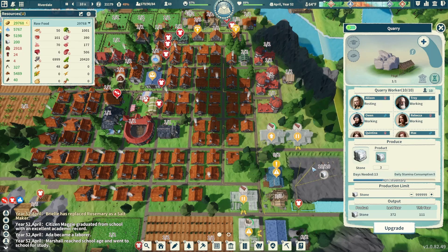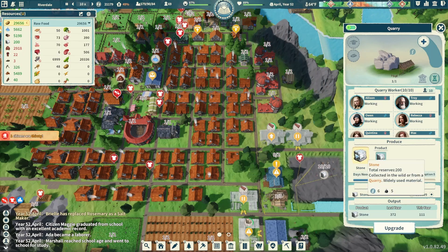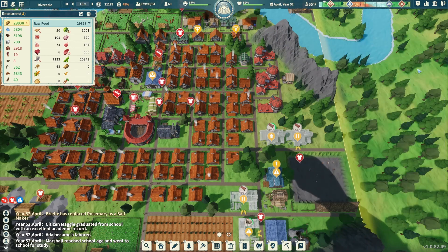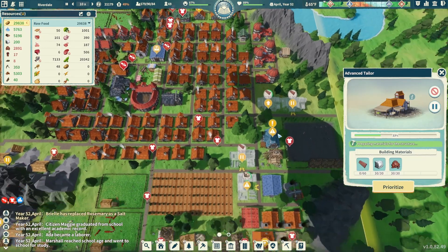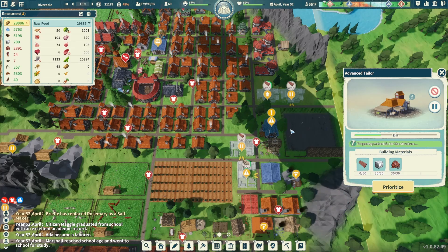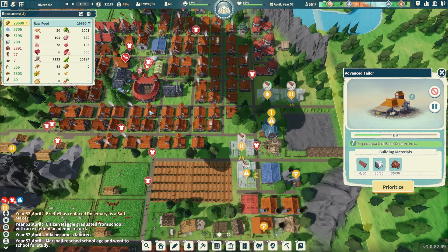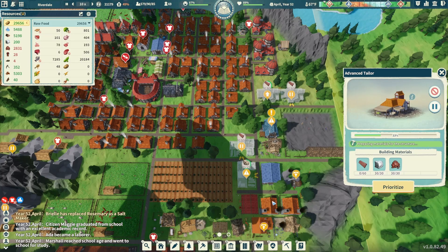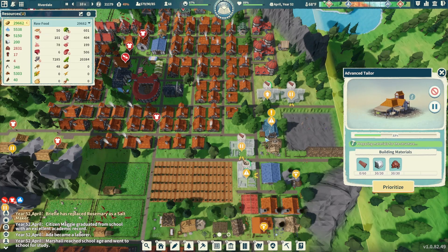Our caravan came back and we got a little bit of a bump in stone, and we have the two quarries working hard to try and prop us up with some stone. We'll get these two tailors built up, get some clothes happening, and hopefully solve that issue. We're sitting at 24 clothing — I didn't notice it — and a couple other things we built in the last episode.